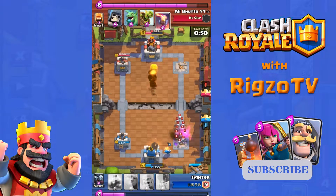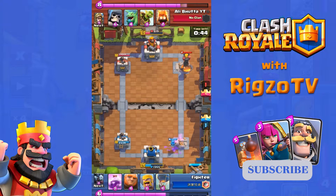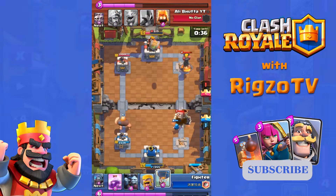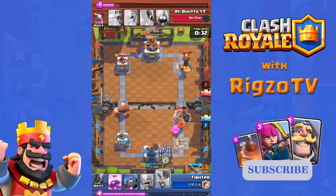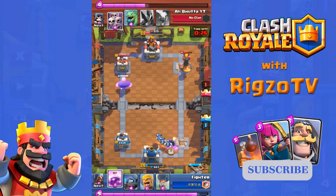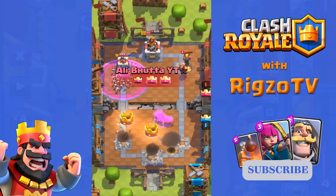Another poor move by Fighter — he plays fireball onto Ali's King Tower, and I don't understand what the point of that is. Because of that, Ali is able to play a Giant-Prince combo, and that's it guys, that's the game. Good game bro!